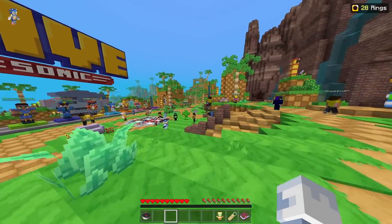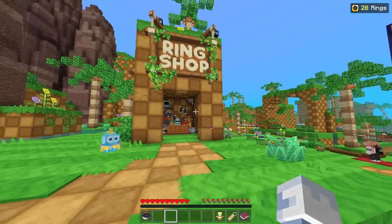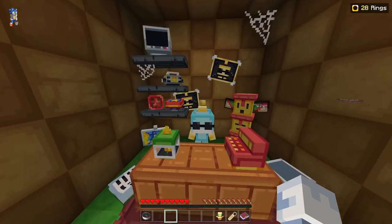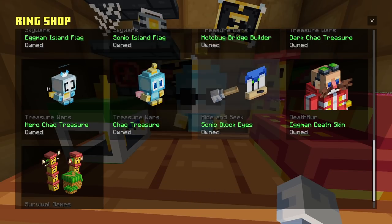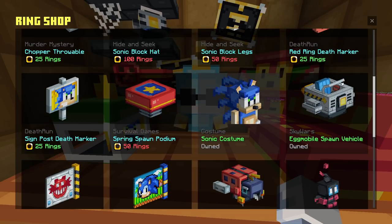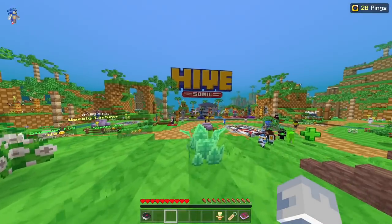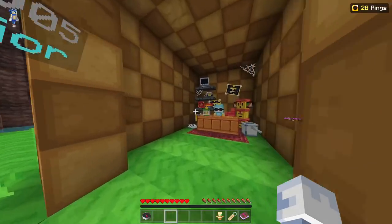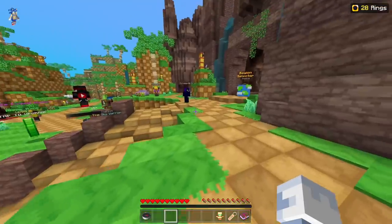If you don't know where the ring shop is, it's basically at your spawn — head up these stairs and it's right over here. With these rings you can buy all of these cosmetics. There's only one free costume right here, but you can get all of them. With all the rings around the hub and the leveling rings you can get them all, however you do need to find a lot of rings in the hub if you want to get all those costumes.